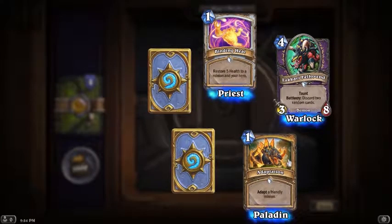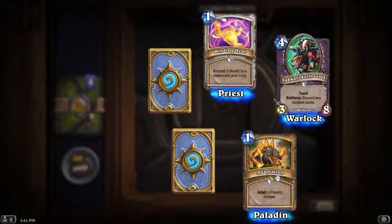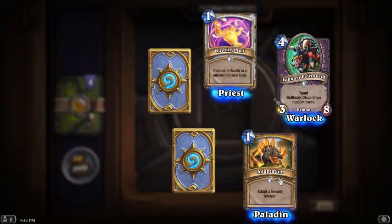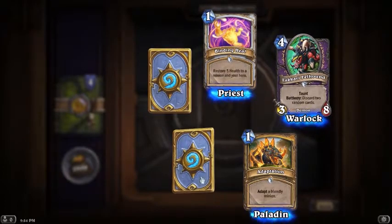One mana: adapt a friendly minion. This could be really good - you could get like an ability like windfury on a big guy. Yeah, I'd play this card. I like all these cards so far.